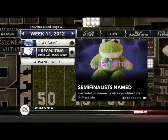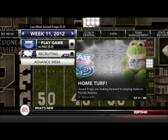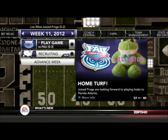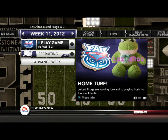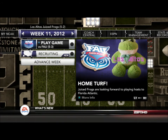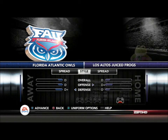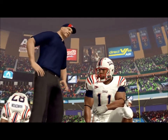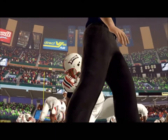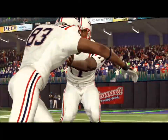Hi everyone, welcome to week 11 of the Los Altos Juice Frogs Team Builder Dynasty. This week we are playing against FAU. FAU is another one of those teams that I scheduled so that we can get an easy win. Let's hope we can accomplish that goal. As you can see from the team ratings, the teams are pretty evenly matched, which is usually good news for us since most opponents we play this year are going to have better stats than our team.